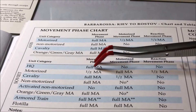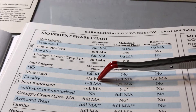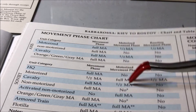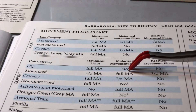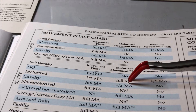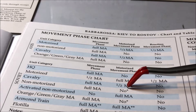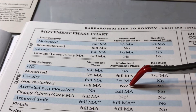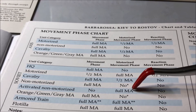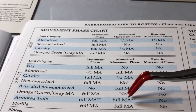When it's the movement phase and it's the Soviet motorized phase, this is the motorized movement phase. Going down here: can HQ units move? No. Can motorized units move? Yes — they get their full movement allowance. Can cavalry move right now? Yes, at half their movement allowance. Can non-motorized move? Nope. Can activated non-motorized move? Full movement allowance. Orange, green, gray movement allowance: No with a star. Can armored trains move? Yes.